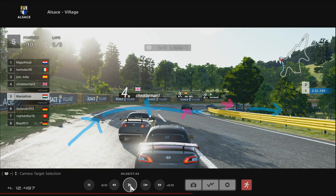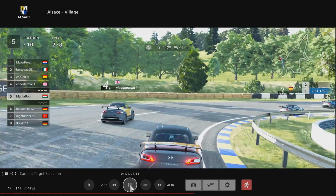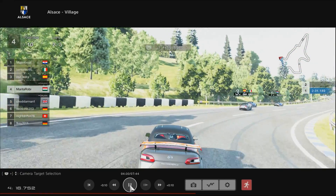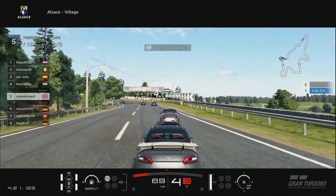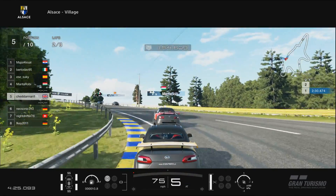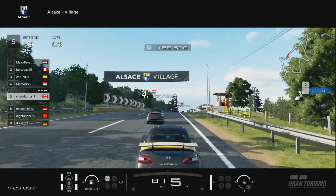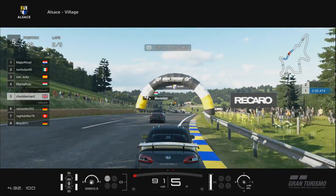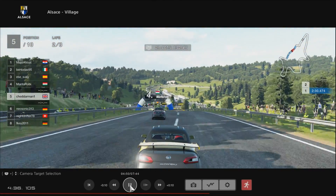Just to note here, CheddarMan is still not using the full width of the track, so he wasn't really learning from his first-lap experience. He's still getting the corner smoothly, which is good, but he could be coming through even faster and doesn't need to be letting off the throttle there as much as he is.